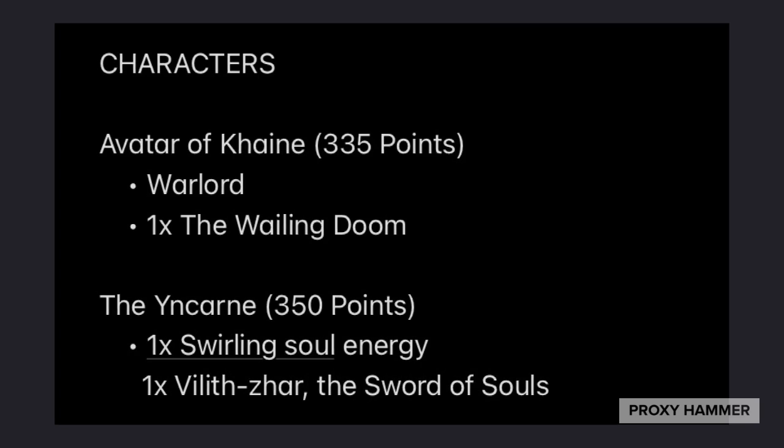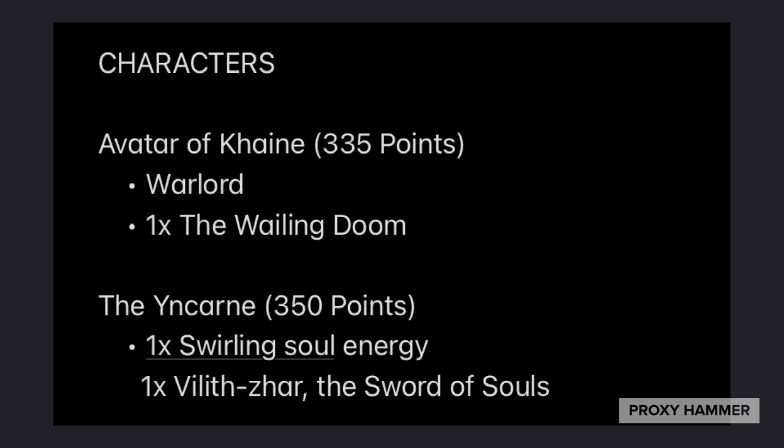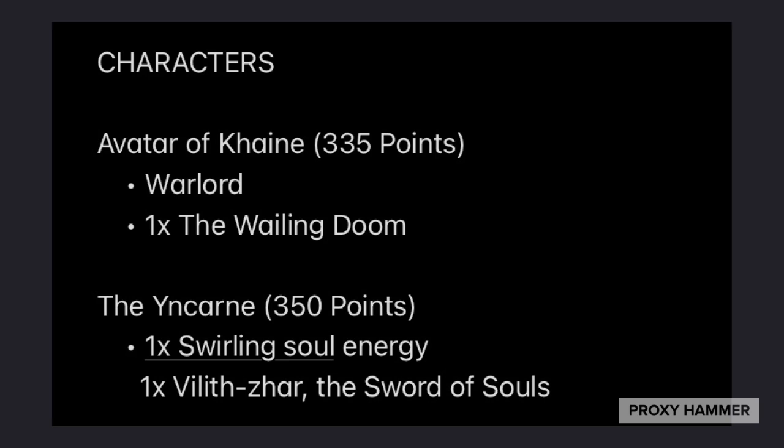Both of these are very strong units in their own right. They're mostly used with support, but they're good on their own — especially backed up by other monsters. The Avatar of Kain and the Yen Karn were the powerhouses of this list; they did most of the work, whereas the other monsters really just supported them. Wraithlords and Wraithseers on their own aren't the scariest models and are fairly easy to kill if you can draw a bead on them.